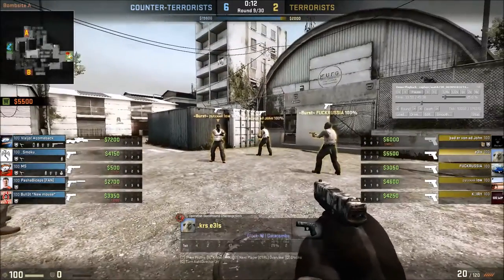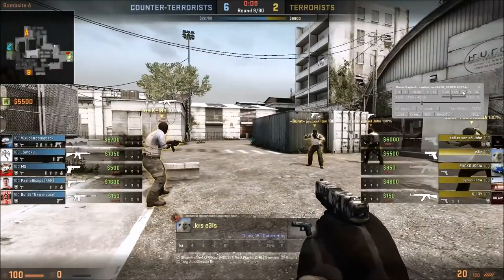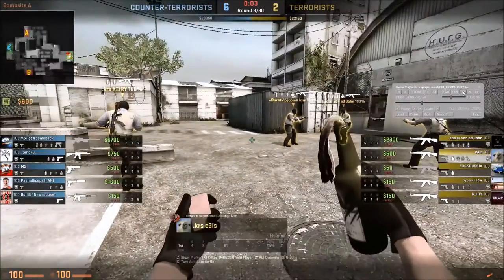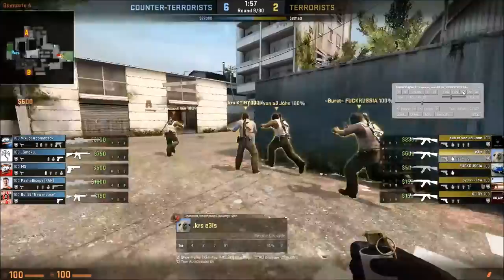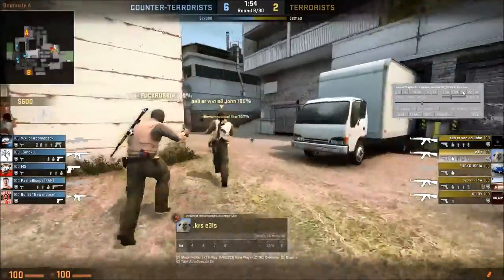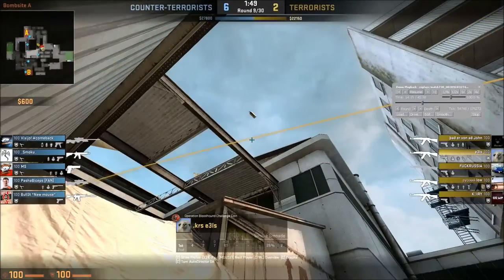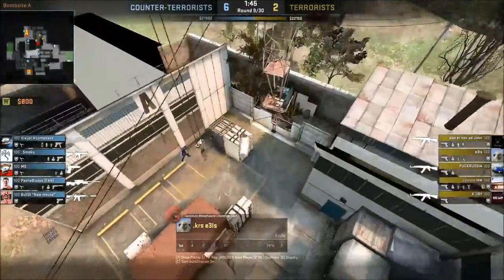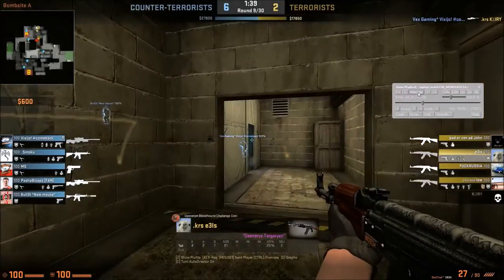Looking into his play, he buys the AK and moves into going door side. He goes towards door and we're going to have a look at how he approaches this area. He does quite a nice smoke - I've never actually seen this smoke before, which I thought was really quite impressive. The smoke goes over and lands onto quad box, which I thought was really impressive.